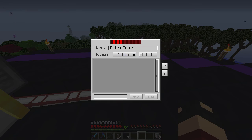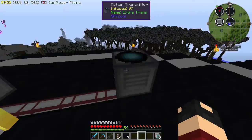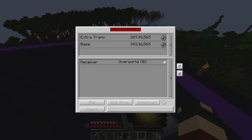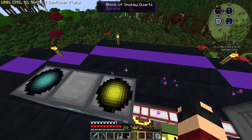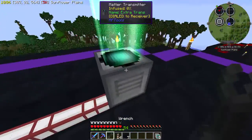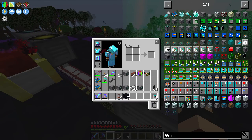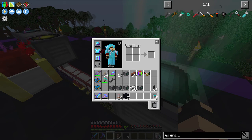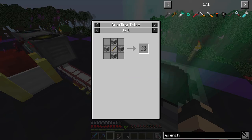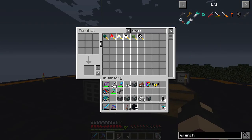Now we need to dial it - if we go Extra Trans to the Receiver and then dial it, yes, dial OK. Next, when it's filled we just need to pick it up. Do we have a Buildcraft wrench anywhere? Let's search wrench - we need a Buildcraft wrench, which is simple. I think we already have one, I think I made one a little bit ago. We do. Fantastic.